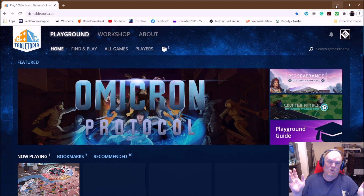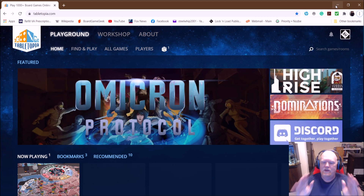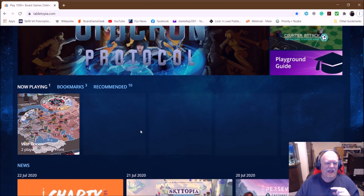Now you may ask, well why do you want to do this? You're already on Tabletop Simulator. Well, Tabletopia is a little bit cheaper for people to get into. Basically all you have to do is go to the website, which we're looking at right here — Tabletopia.com — you can sign up and that'll give you access to play one game at a time of any of their games.